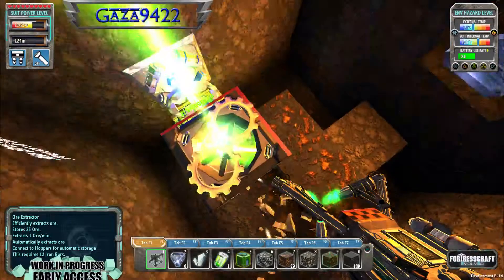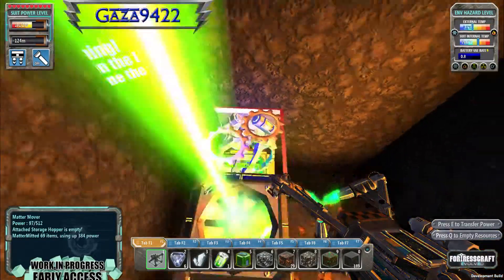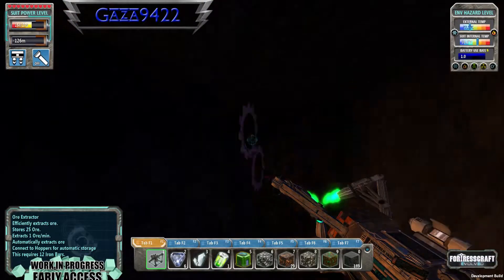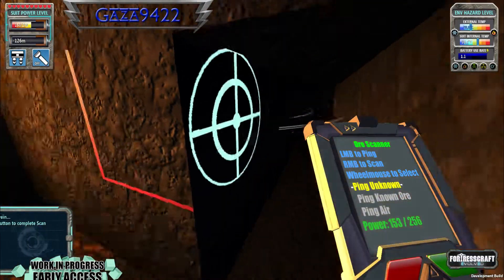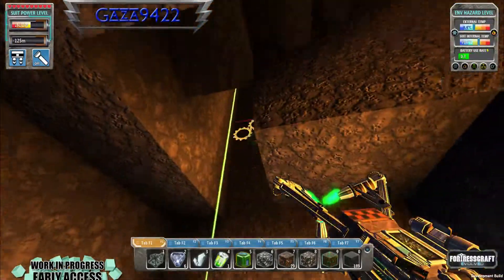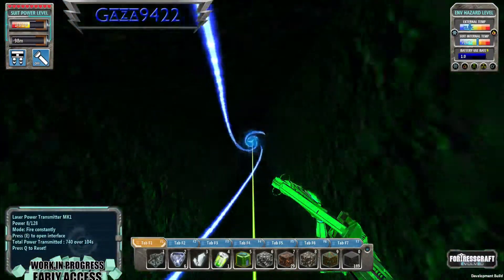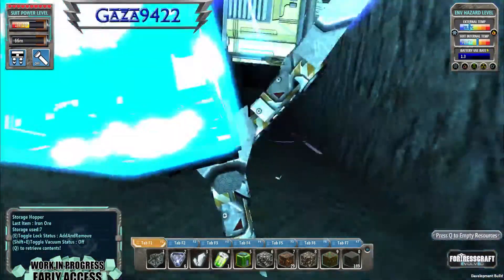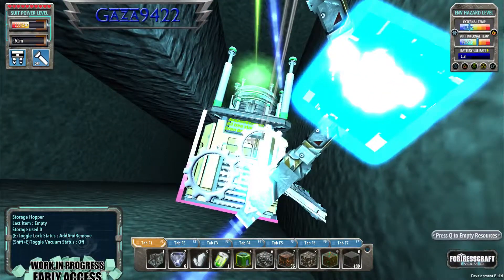Meta Mover is severely struggling for power, but there's not a lot we can do for the moment. So we're going to leave that as is and just collect wherever we can. What ore was that? Tin — we don't want tin. I'm just going to box that off. I'll take that bit of iron as well.